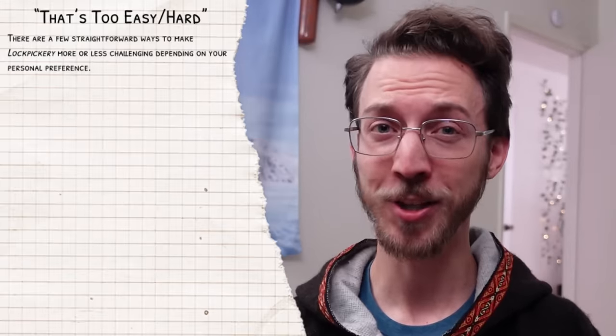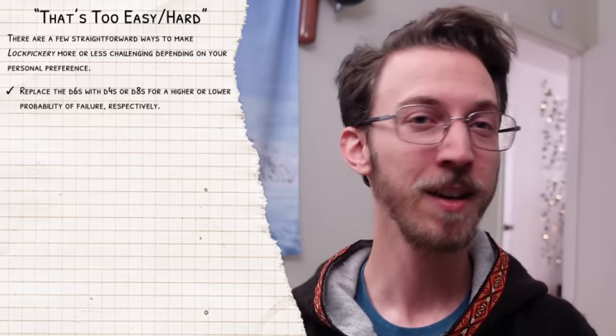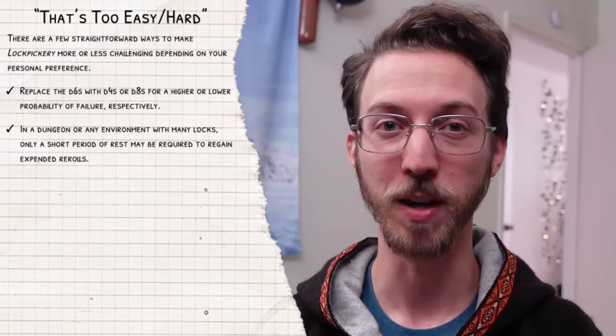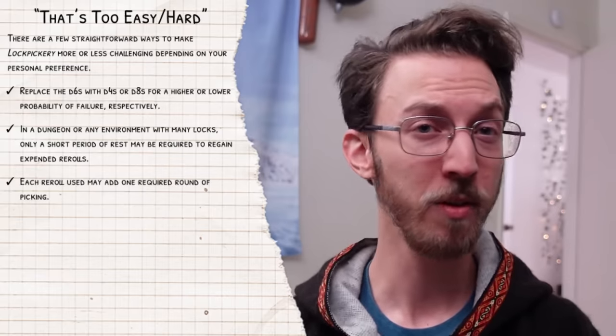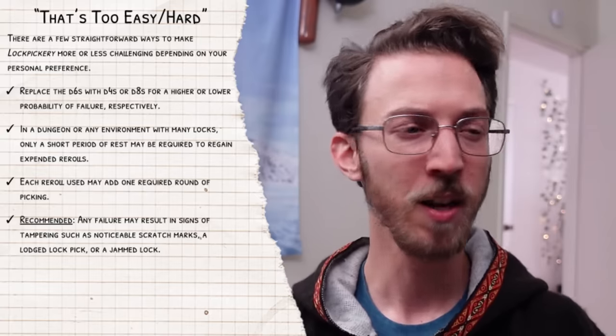For everyone who's already tearing up the comment section, I wrote this little section called 'That's Too Easy / Hard.' Replace the d6s with d4s or d8s for higher or lower probability of failure respectively. In a dungeon or any environment with many locks, only a short period of rest may be required to regain expended re-rolls. Each re-roll used may add one required round of picking. And recommended: any failure may result in signs of tampering, such as noticeable scratch marks, a lodged lockpick, or a jammed lock. That way, even outside of combat, when there may be no immediate consequences for fumbling a lockpicking attempt, the signs of tampering may be noticed by the lock's rightful owner at some point in the future — creating a delayed complication that might come back to haunt the thief later.